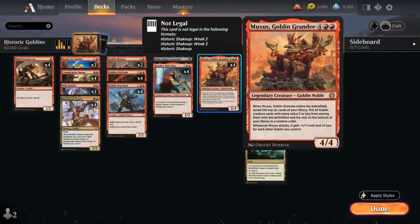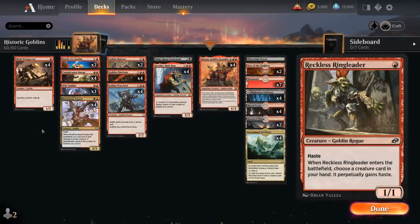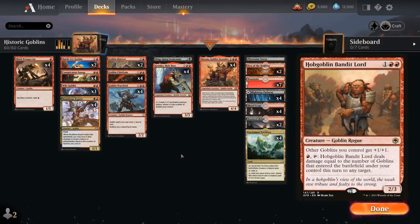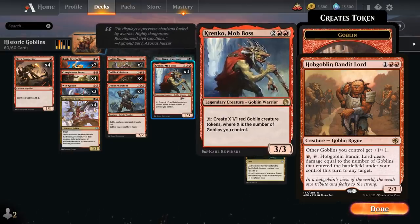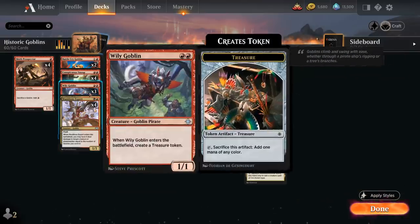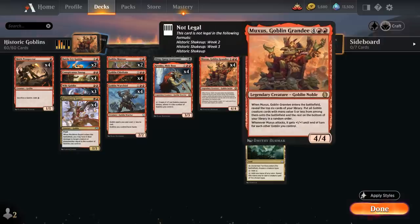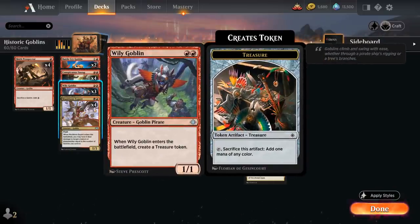Cards that didn't make the cut: at 1 mana there's a new haste-enabling Goblin from Jumpstart that combos with Krenko but isn't quite good enough. At 3 mana I experimented with Goblin Warboss — the Bandit Lord — which synergizes well with Krenko but ended up a little too clunky. At 2 mana you can vary the numbers on Battlecry Goblin, though it doesn't help ramp into Muxus, so I still run three copies of Wily Goblin.